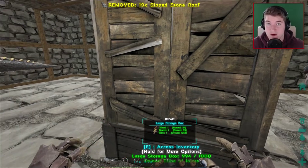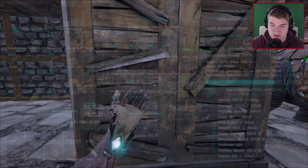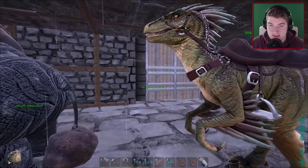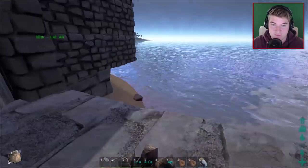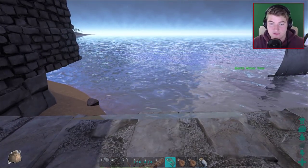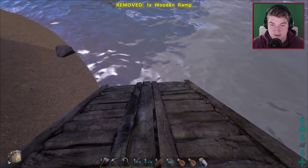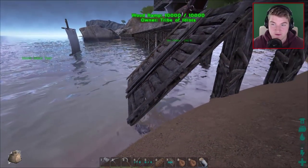I went ahead and crafted up some wood ramps — they're really not hard to craft at all, they feel like crafting ladders. Let's grab those wood ramps and head out here and see what we can do. I kind of want it to come out right here, so we probably should do a wood ramp right here. It's giving me two options — I want it on the outer part. There we go — that way it's nice and clean and brings it right down to water level.